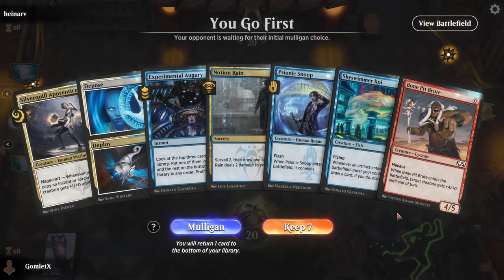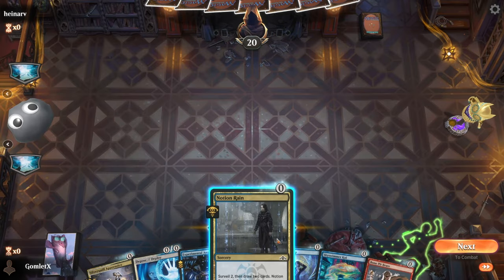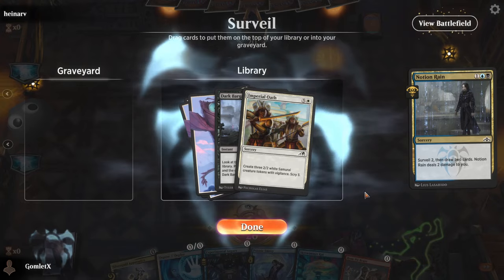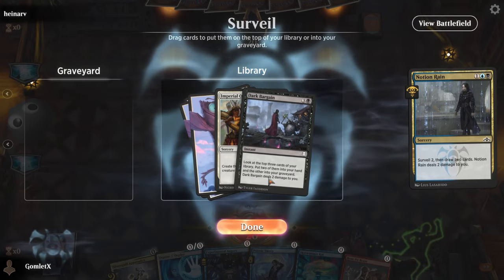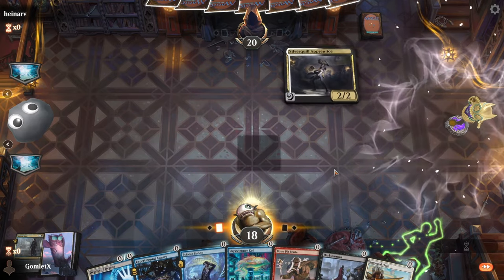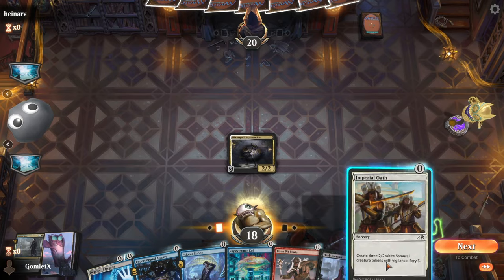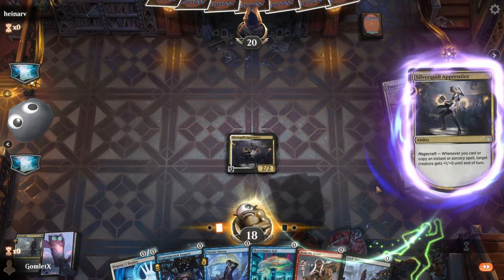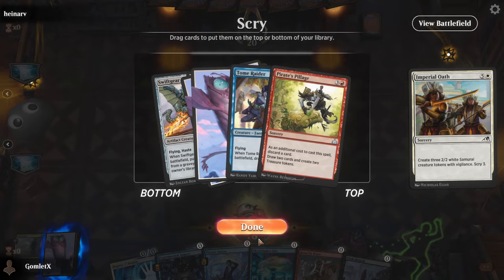Here we are on the play for game one, which means our opponent gets to watch us play solitaire. Let's get this going. So let's Notion Rain first — surveil 2, draw 2. Oh, I actually should have Silver Quill Apprenticed first — oh my god, yeah, we're just going to win turn one. We just need to hit our haste thing, so play the Silver Quill Apprentice. They don't have any instants or counterspells, so now we go ahead and surveil. There's a draw, there's a draw, keep those.